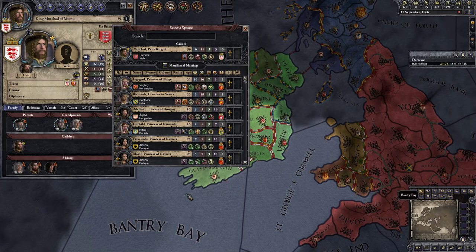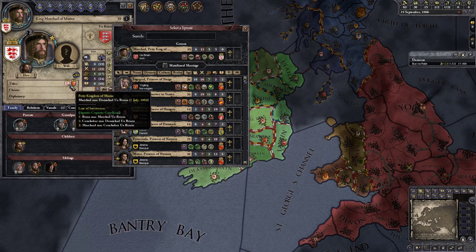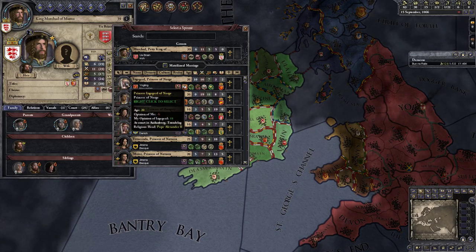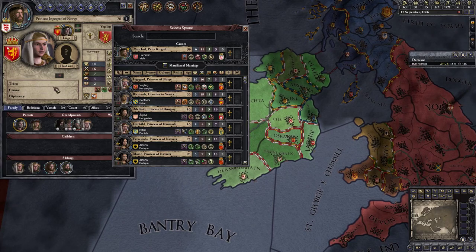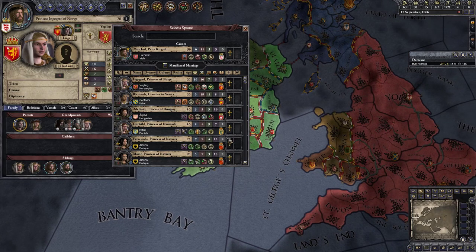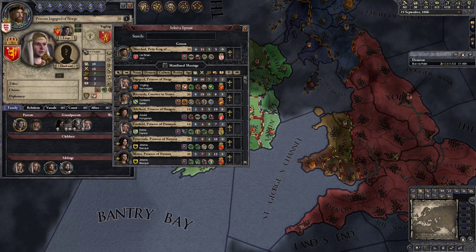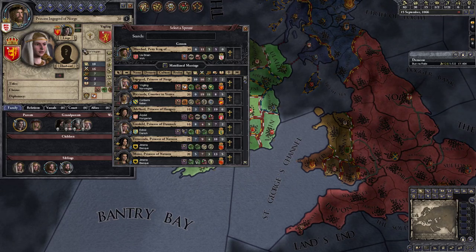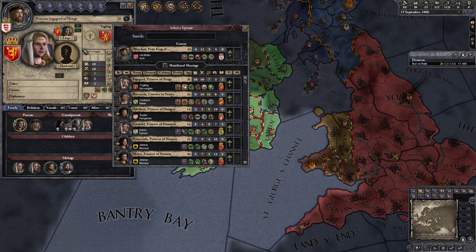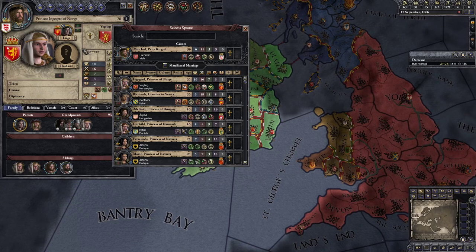I recommend avoiding landed characters — that is characters that hold titles. If we press left-click on a character and she does not hold any titles, she is a very good target. Another thing to look into is age: if a woman is too old she won't be childbearing anymore. The older she is the less likely it is she will provide you with offspring, which you obviously want in order to keep building your legacy, since securing an heir is the whole point of the game.